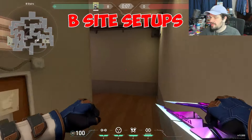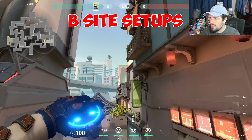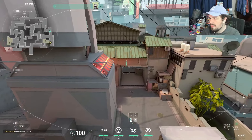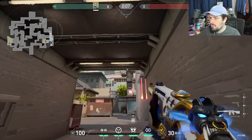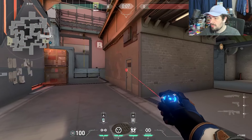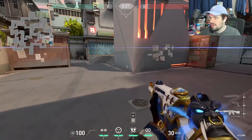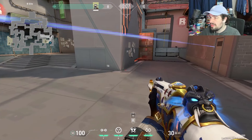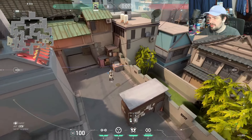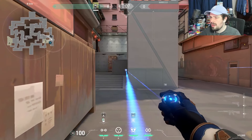Here's the deadliest Cypher setup for B site. Jump on this brown box and click right here — this camera acts like a one-way, letting you see people's feet for a good portion of B main when they walk up, and they have to walk all the way up to break it, which is a big risk. For trips, I do the first one at head height so it barely catches their head when they walk out — the Skye dog running through will go underneath, but when players run through, their head gets caught for a free kill.